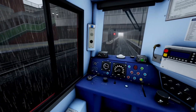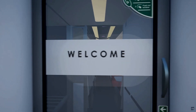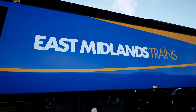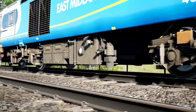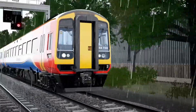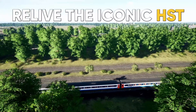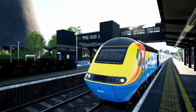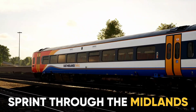Train Sim World 3, Midland Main Line, Leicester, Derby and Nottingham is out now. If you're new to the East Midlands Trains Class 158 and Paxman-powered HST, be sure to read our previous article where we give an overview of the real-world units. You can also learn more about the behind-the-scenes work for this route from Skyhook Games, and future UK content on the horizon in our April roadmap.